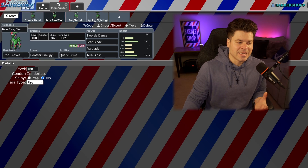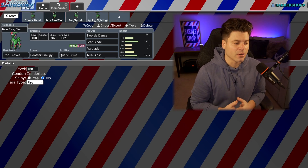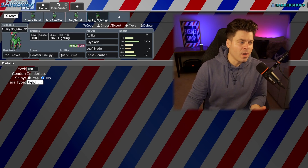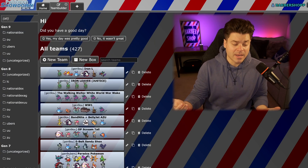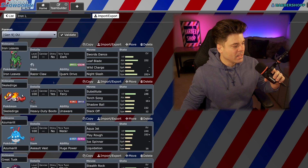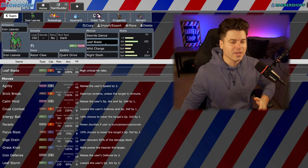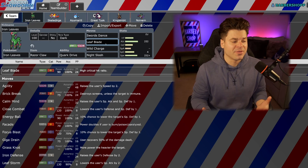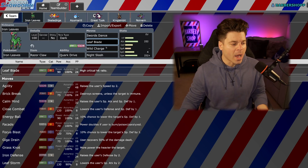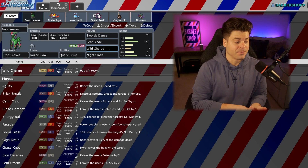I do think Tera Fire Swords Dance with Tera Blast Fire is one of the best sets. And if you can get him in on Electric Terrain, Terastalizing into Electric type is very good. Now, one other option I've been playing around with — I threw this team together. Iron L, because we'll probably take some L's with it. I do have Razor Claw, Tera Dark, Leaf Blade, Night Slash — hopefully getting some critical hits there with that 50% critical hit chance. Wild Charge is there. There is no Psy Blade here, which is probably a big L — we can't hit things like Amoonguss or Clodsire.